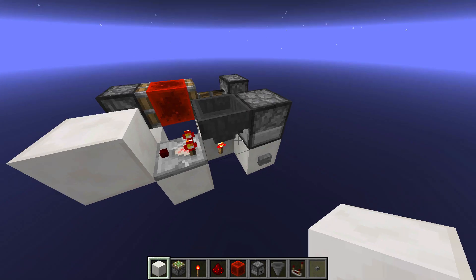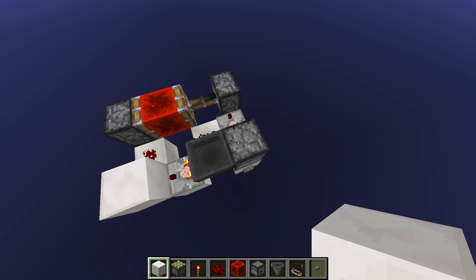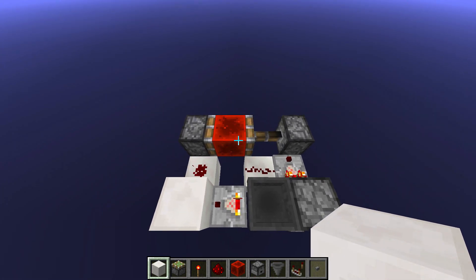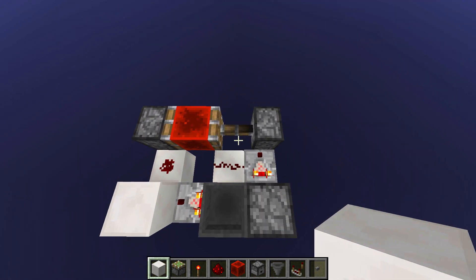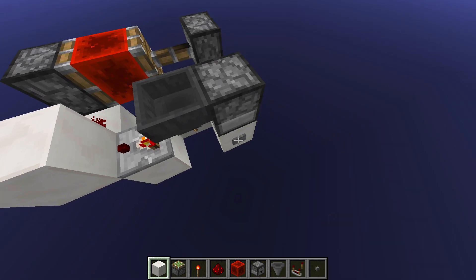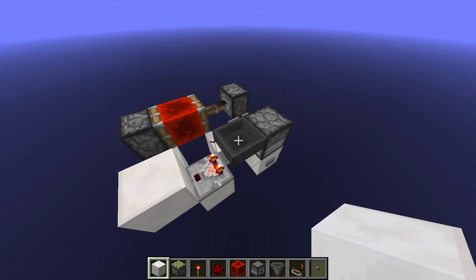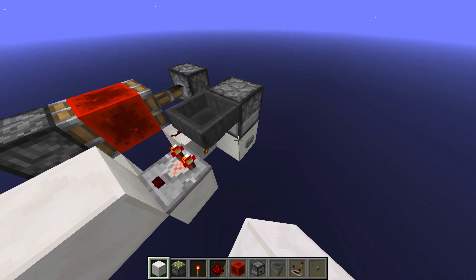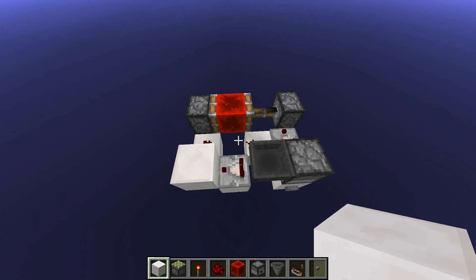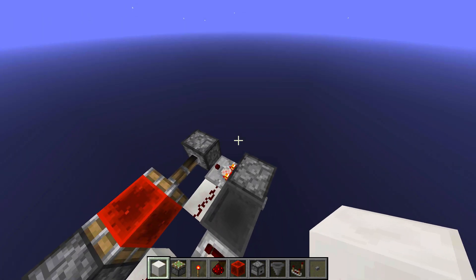The torch locks the hopper so the items don't go back into the dropper. Once I reach the third item, once the final item gets pushed into the hopper, this comparator will turn off, which will retract the redstone block. This little system here with the comparator, the dust, and the redstone block acts as a sort of RS NOR latch. It will stay locked until this comparator turns off — watch the left side — it stays activated until the hopper loses all of its items. Finally the system resets because this sticky piston pulls the redstone block back and turns off the RS NOR latch.